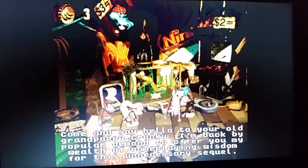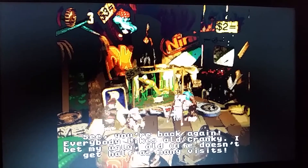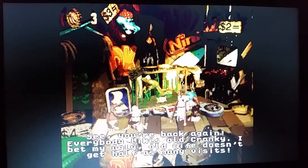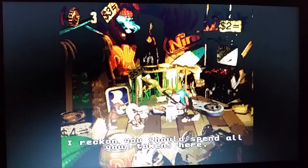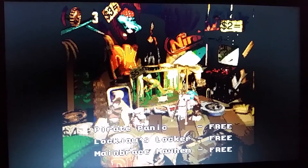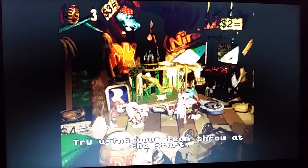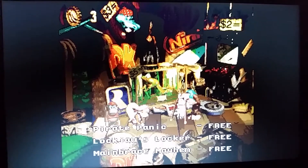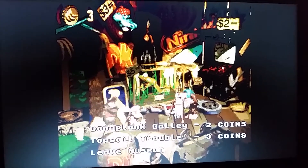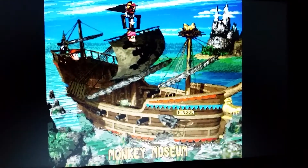If you come here to Monkey Museum, come say hello to Grandpappy Cranky: 'I'm back by popular demand to offer you my wealth of gameplay and wisdom for this unnecessary sequel.' Every time you should spend all your tokens here — but I'm not gonna do that, because banana coins are your best friend and you might need them for lives. If you click on something like Pirate Panic, it'll give you advice. That was Cranky Kong giving you advice.